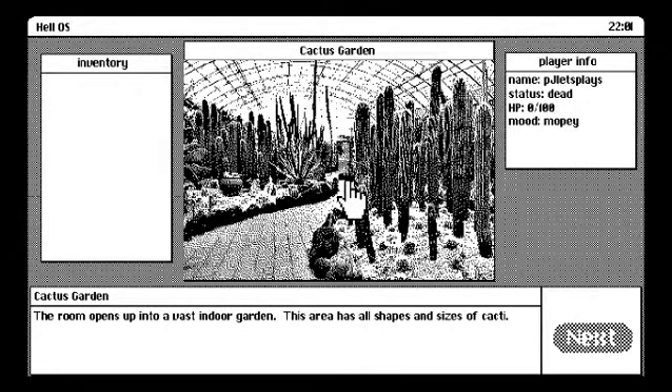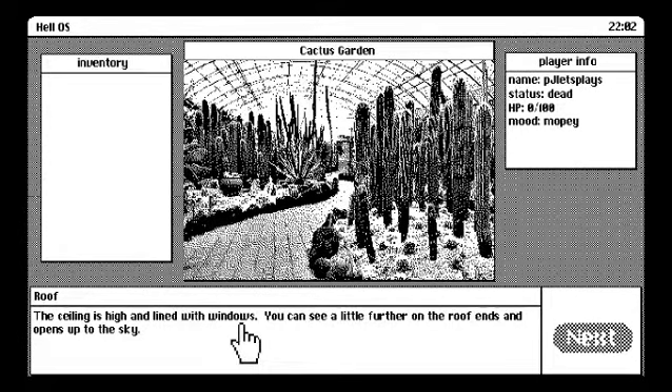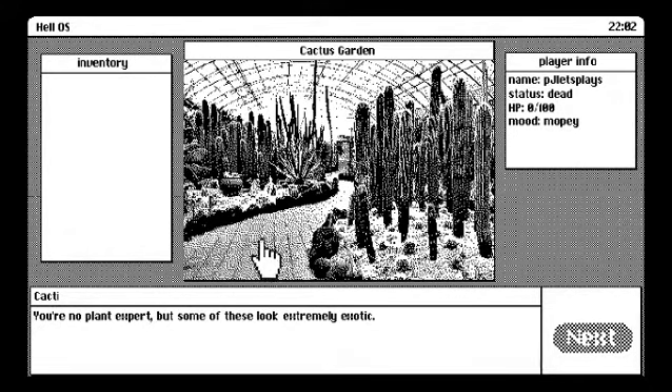I don't actually know where this is going in terms of direction. I stopped a little bit ahead because I didn't want to spoil it for myself, so I don't know if there are lots of spooky scaries — there are some puzzles. But look at this cactus garden. We're no plant expert but some of these look extremely exotic — you've got this weird fan-shaped leaf and this nonsense. The ceiling is high and lined with windows; you can see a little further on where the roof ends and it opens up to the sky. I didn't actually pick up on that, so it's good that the text descriptions are there to help you figure out things.